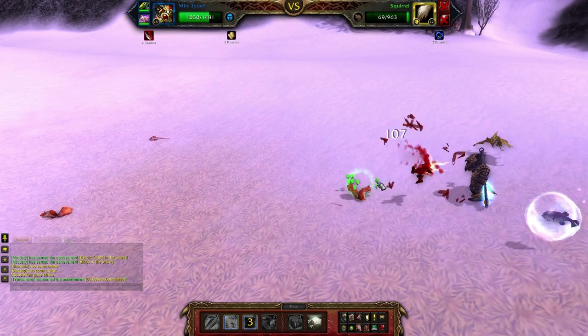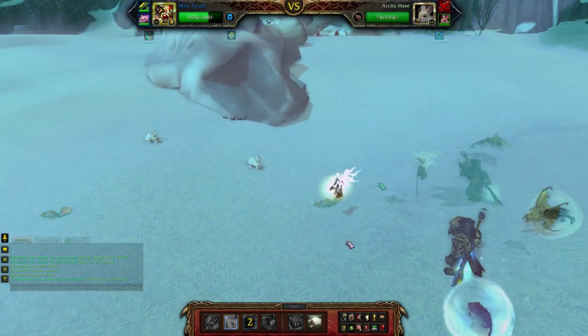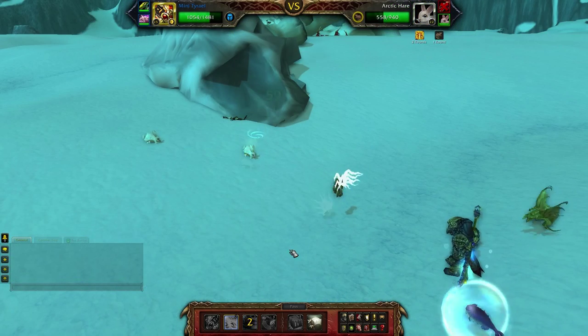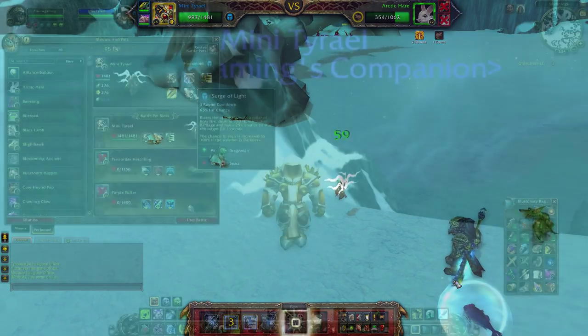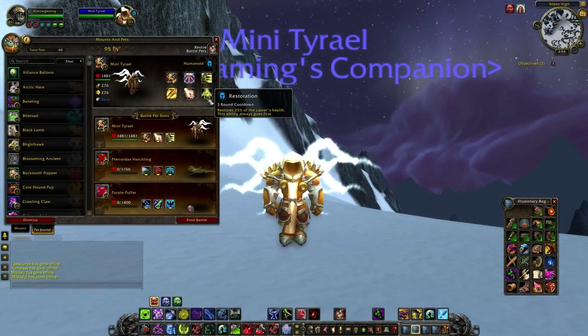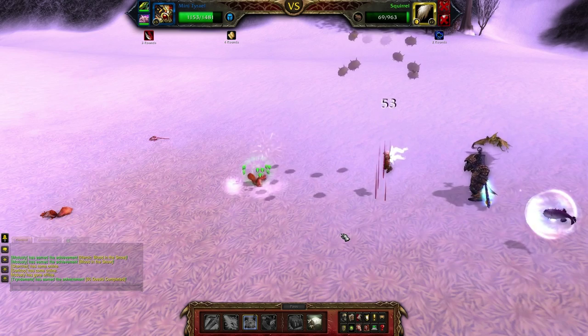Next we have Surge of Light, which does the same amount of damage as Holy Sword. It also has a 25% chance of stunning your opponent, and a 100% chance of stunning when the darkness weather effect is up — which is very impressive, it stuns quite a lot.